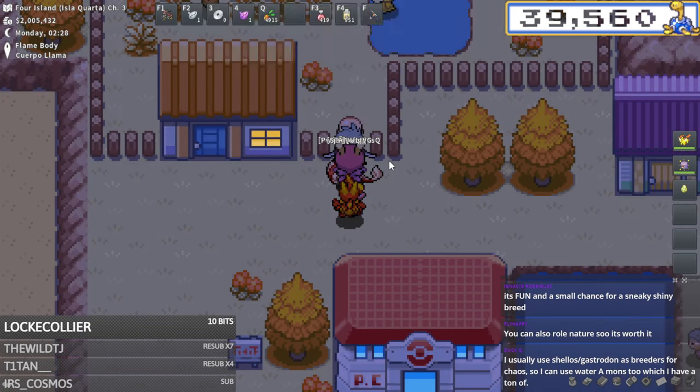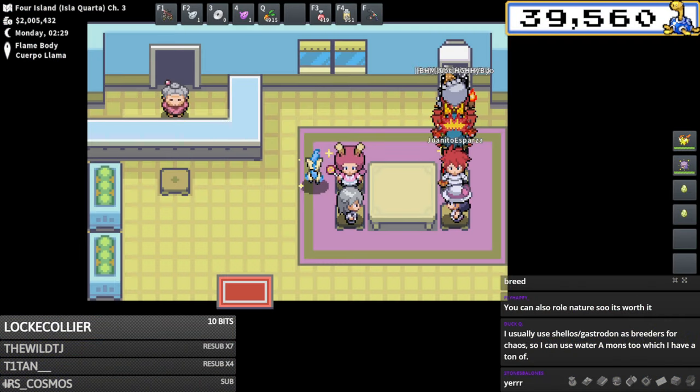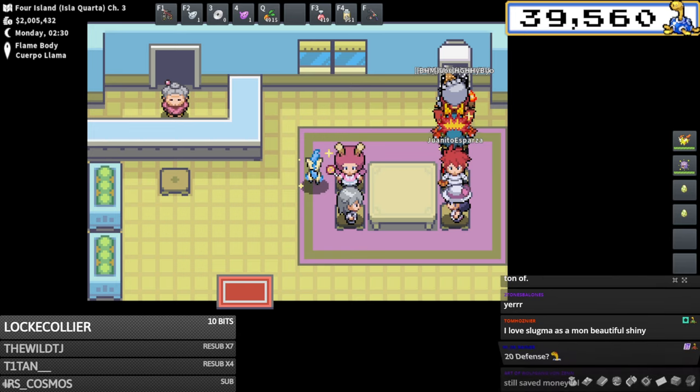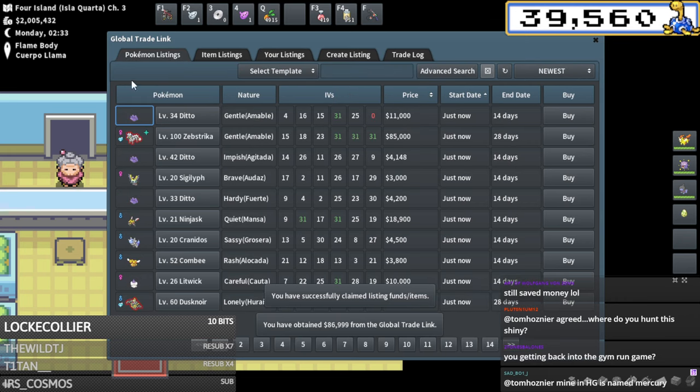We'll end up saving like 5k or so. You also have an extra chance at rolling the nature. There are some benefits to breeding your own breeders that increase the chances of shinies, nature rolls, etc. There are some benefits aside from just saving money. We'll collect that Deino money and get some poke yen back.